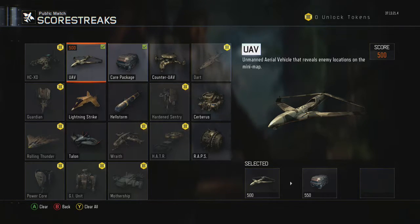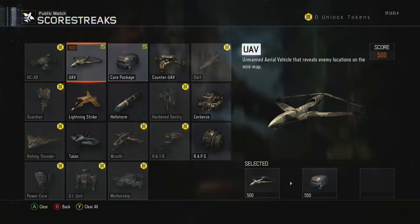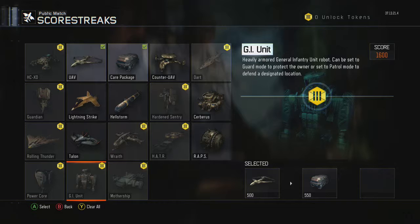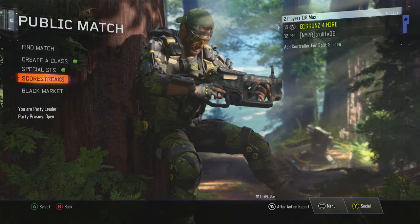Usually if I get something like the Wraith on the care package, people are going to be more worried about the Wraith killing them than taking down the UAV — so that's a little trick you can try. I have never gotten the GI Unit yet — I call it the GI Biner — on my care package. I can't wait to get it. It's one of the only things I've never gotten from a care package.